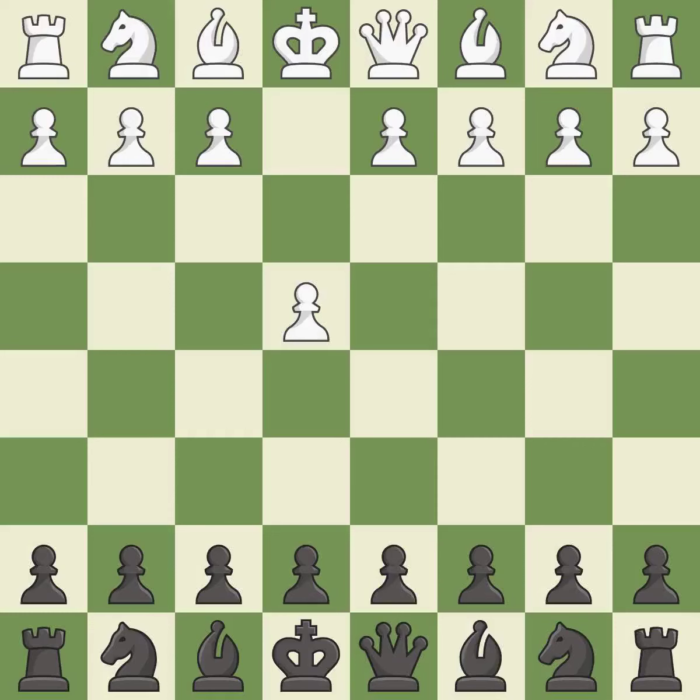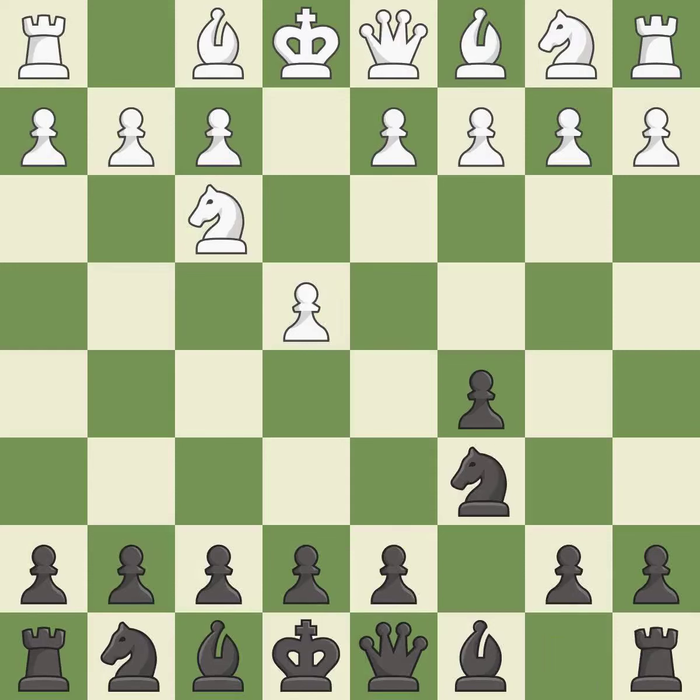Opening with the king's pawn controls the center and opens up the light-squared bishop and queen, often leading to sharp games. The Sicilian defense controls the d4 square with the c-pawn. Nf3 develops the knight toward the center to prepare for a d4 pawn push, where the knight will recapture if black captures on d4. Nc6 helps control both the d4 square and the e5 square.